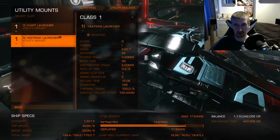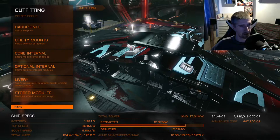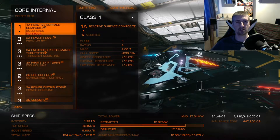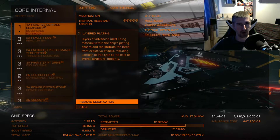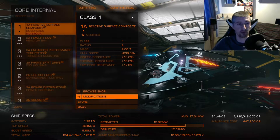For utilities, I've got a chaff launcher with a heatsink, with just extra ammo capacity. For the core, I've gone with a resistance build — that's why I've gone with reactive armor, and it should have thermal resistance with layered plating. That pretty much rounds up my resistances quite evenly across the board.